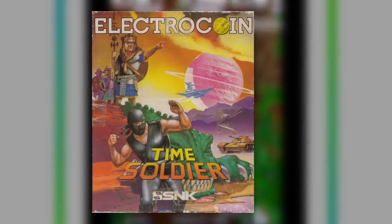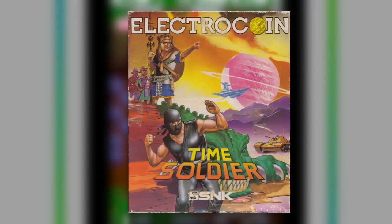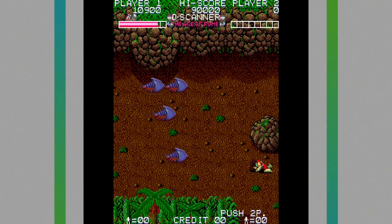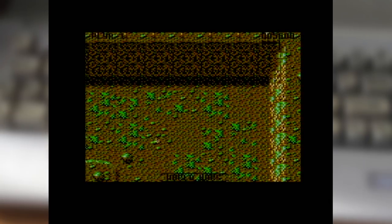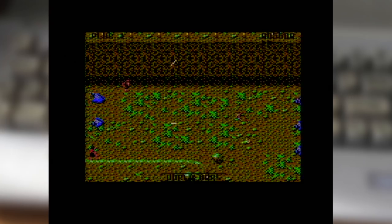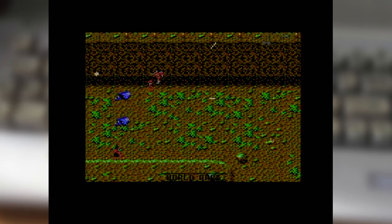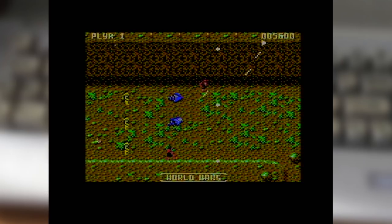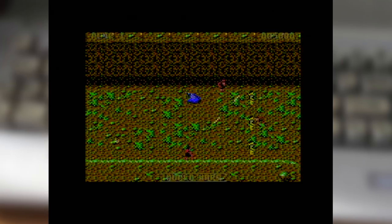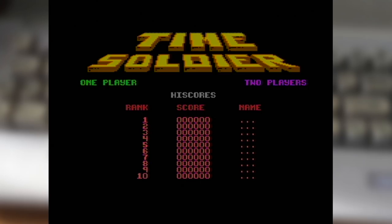Time Soldiers was licensed to Electrocoin and released in 1989 for the C64, Amiga, and Atari ST — known as Time Soldier and handled by SmartX Software. For the C64 version, those with the disc release get to play just like the arcade, encountering time gates to move between periods. On the tape version though, it's a far more linear progression through each period in sequence. The presentation is solid, offering options for one or two players — though not simultaneously like the arcade — alongside some great title music and a nice introductory piece played as you walk into a new time zone.